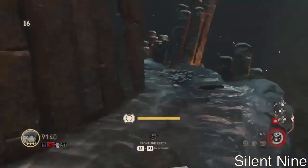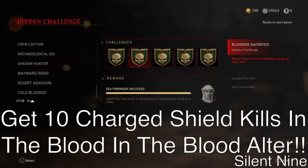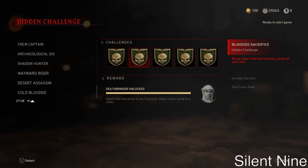Let's get right into this challenge. So this challenge is in beat with the shield, and this one is to get 10 charge kills in the blood altar room. We'll be showing you guys the best way to do that, so make sure to stay tuned so you guys can do this as fast and as easy as possible.